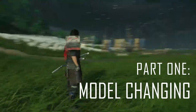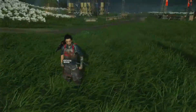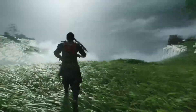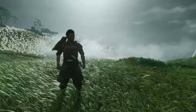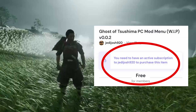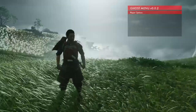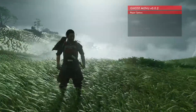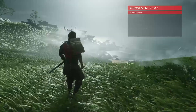Hello everyone, this is Jen. I wanted to make a tutorial for the mod that Jedi Josh 920 came out with earlier this year — he called it the Ghost of Tsushima PC mod menu. I had a couple of requests from people wanting to figure out how to avoid crashing and what features it allows, so I'm going to go over everything I know to avoid crashing and stabilize model or NPC spawning, and then teach you a couple of tricks I discovered along the way.